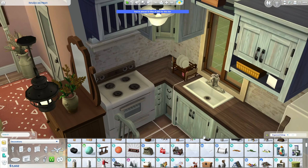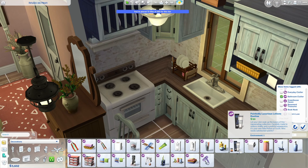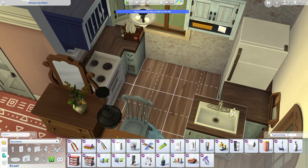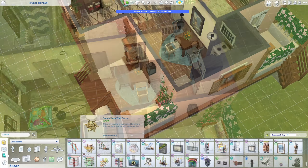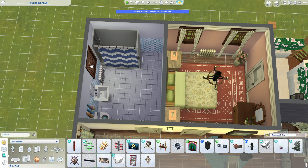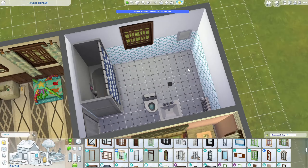Cluttering up the kitchen slightly — we have a dish rack and some soap by the sink. I didn't want to take up too much countertop space that would prevent sims from being able to cook. Then adding some decoration on the front porch, and adding one more window to the bathroom — you can tell it's a little bit wider now after expanding it.